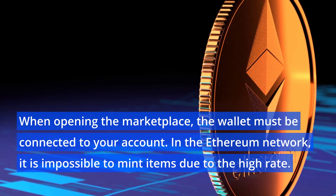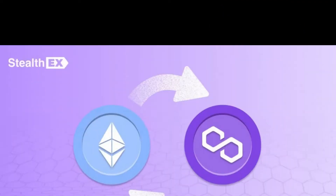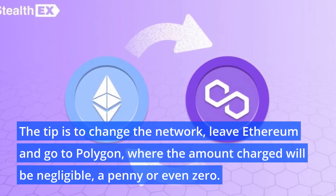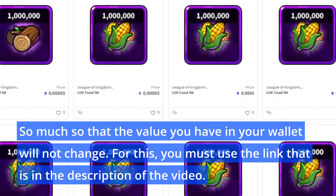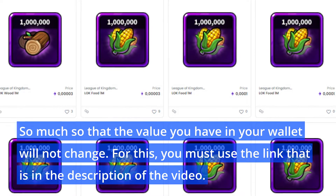In the Ethereum network it is impossible to mint items due to the high fees. The tip is to change the network — leave Ethereum and go to Polygon, where the amount charged will be negligible, a penny or even zero. The value in your wallet will not change. For this you must use the link that is in the description of the video.